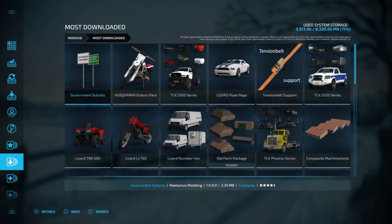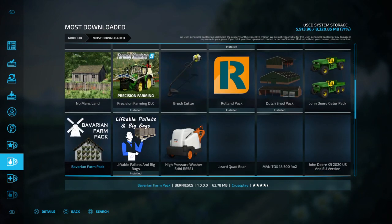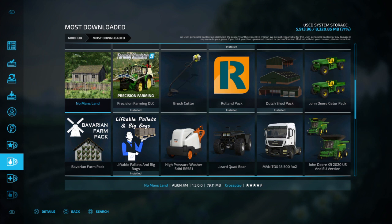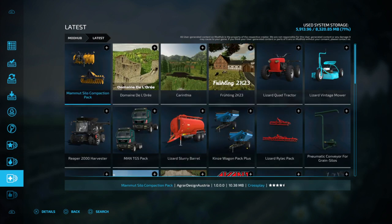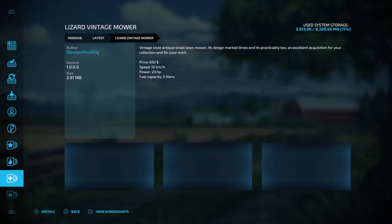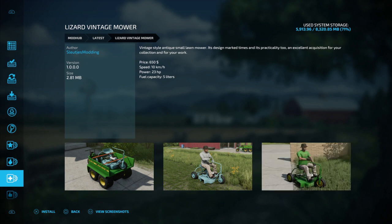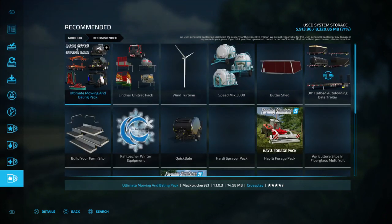Most Downloaded is just what most people are downloading. No Man's Land and Precision Farming are the top ones — everybody plays with that. Then there's the Latest stuff that has just come out, like an old vintage lawnmower. And then you have Recommended — things they recommend for everybody.